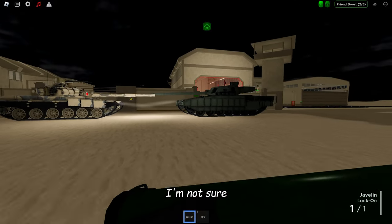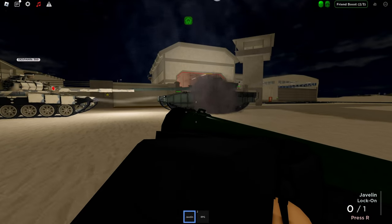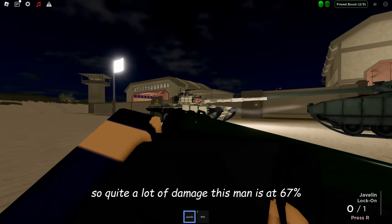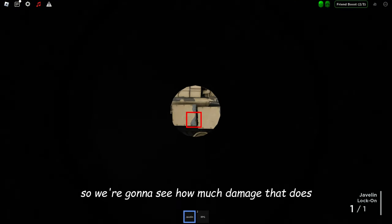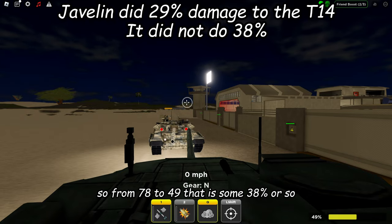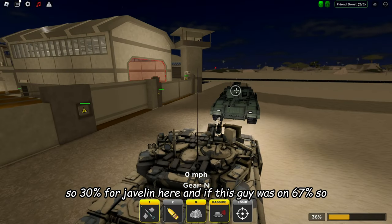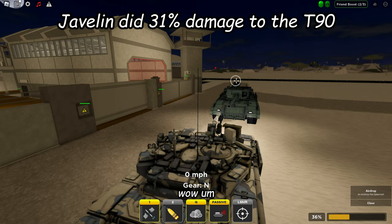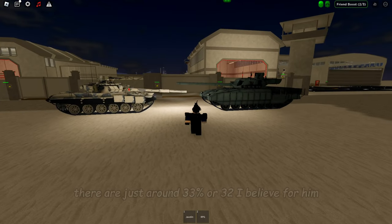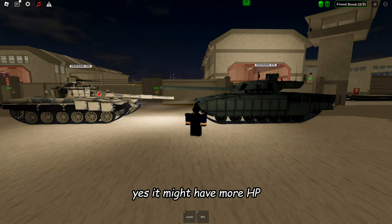That is a lot of damage difference. I think the damages are randomized quite a bit, so it might be somewhat random. Now for the Javelin test: the T-14 was at 78% and dropped to 49%, so the Javelin did about 38% damage to the T-14. The T-90 was at 67% and the Javelin did about 32-33% to it. It seems like the T-14 Armada might actually have more HP.